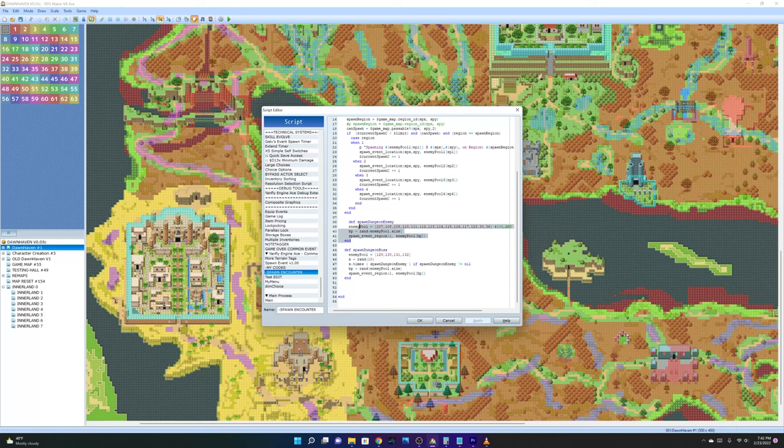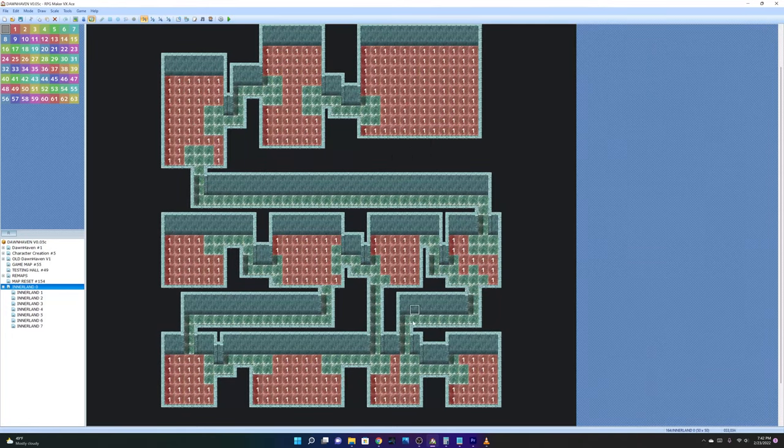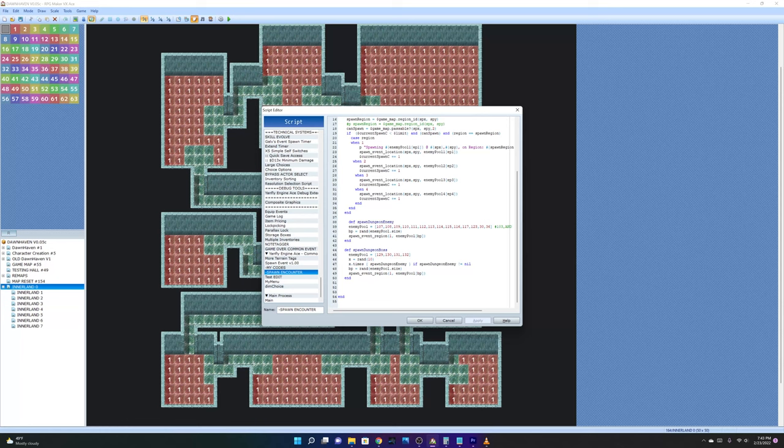We want to spawn the enemy as close to the player as possible. In the overworld it doesn't matter exactly where — the enemies are supposed to just already be there. The same thing applies here: enemy pool, random size — so if I add more elements, I don't have to manually specify how many more enemies I've added, it will just calculate that for me. Then it spawns the event in Region 1.